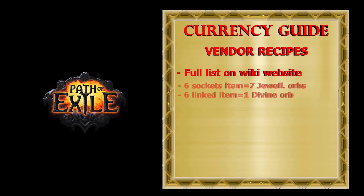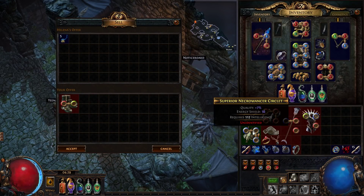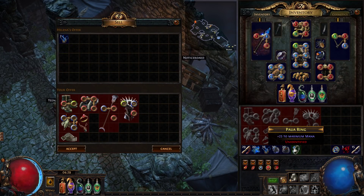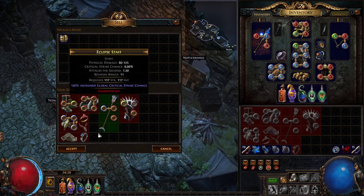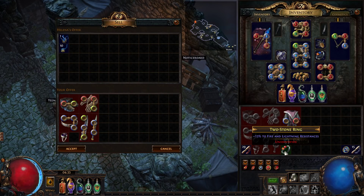Next time when you try to sell your corrupted 6-link and wonder why so many people want to buy it, you will know that you chose a price that is much less than 1 Divine Orb. Another recipe many players call the Beginner's Trap: it's the Chaos recipe, for which you need to vendor a full set of rare items minimum level 60 up to level 74 to receive 1 Chaos Orb. If all items are unidentified you will receive 2 Chaos. If items are level 75 or higher, you will get a Regal Orb instead of Chaos.